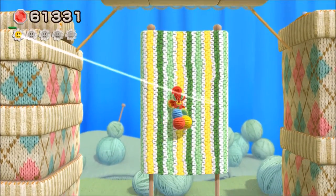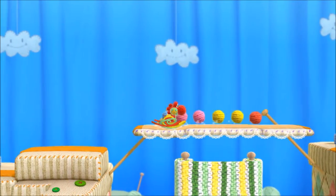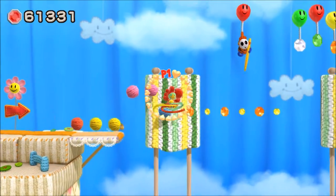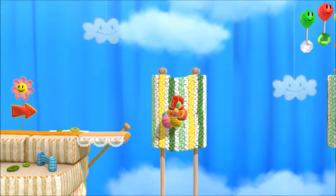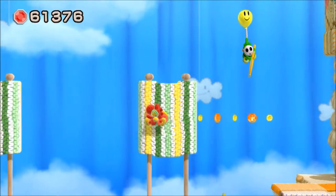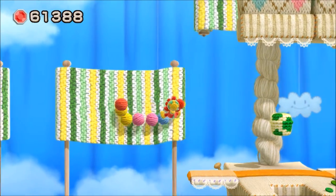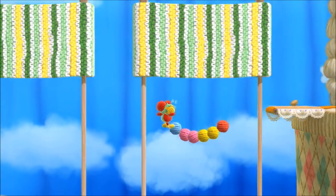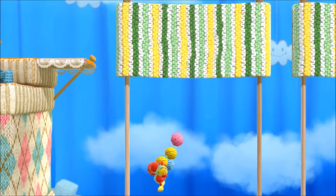Down here we have our first flower, which can be very easy to miss, considering your first instinct would be just to run past that guy because you don't want to deal with him. These scarf rolls will open and close — they'll unroll, and then roll back up. Be really careful here when you jump. One of the beads fell — that better not have been a stamp patch. I'll save you from your imminent death... actually, more than likely not. Oh well.